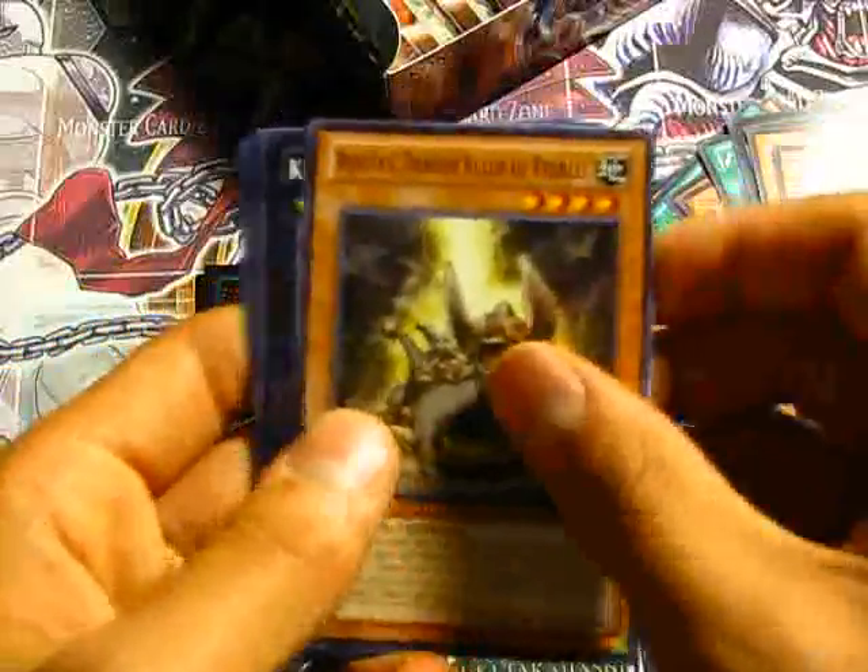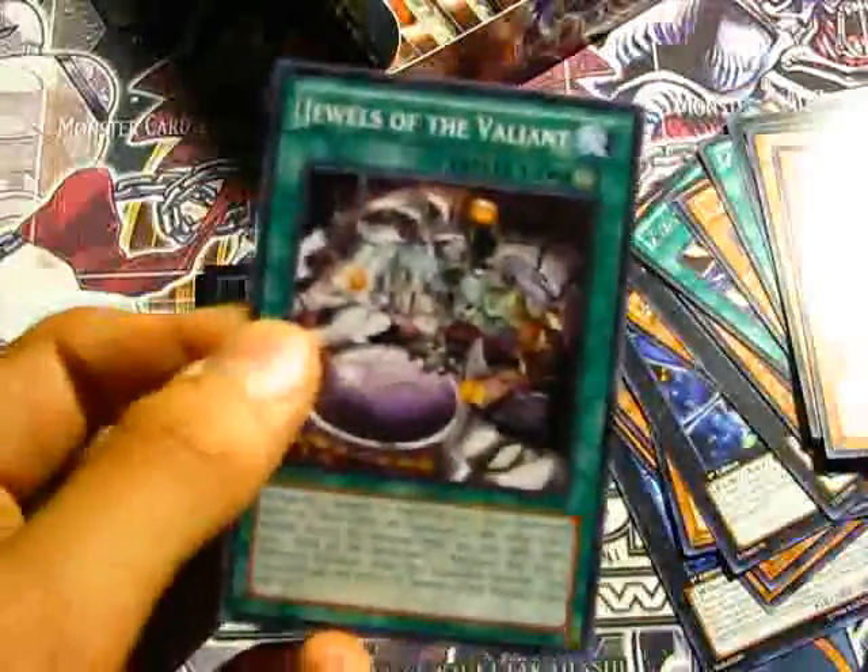Memory Loss. A rare Brotherhood of Fire Fist Buffalo. Another one of the Pebbles. King of Feral Imps. And Jewels of the Valiens. So yeah, we're looking at five — I'm really bad at counting.